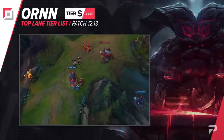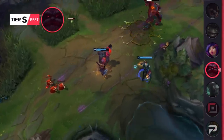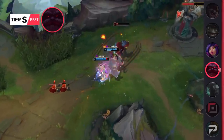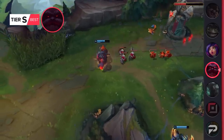Ornn gets moved up to the S tier. He's one of the best laners in the game since you don't even really need a recall to buy items. You can just back off and craft to instantly hit strong early spikes like Bramble Vest and Bami's Cinder early on without even having to miss out on XP. This allows you to build a creeping lead on your foe, and things can really quickly get out of control for them.